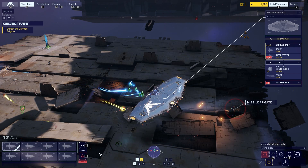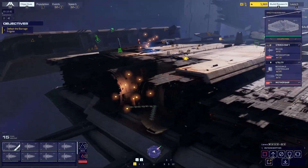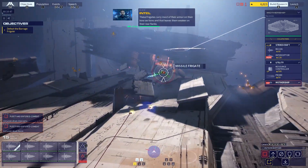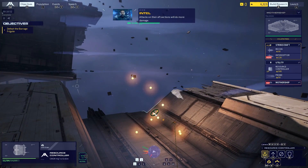That is ROE. Understood — defensive fire only. These frigates carry most of their armor on their bow sections, and that leaves them weaker on their rear flanks. Attacks on their aft sections will do more damage.